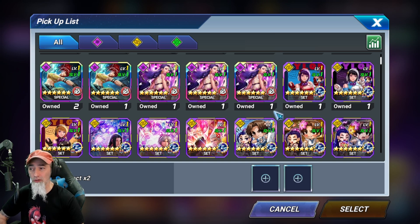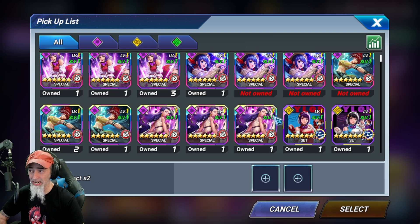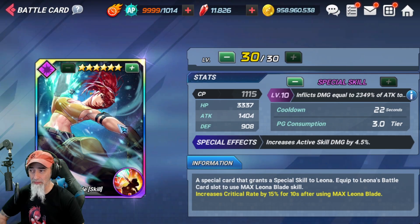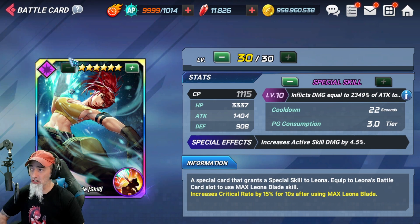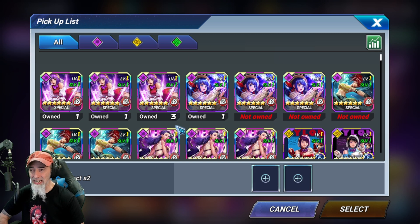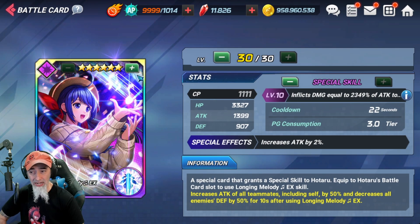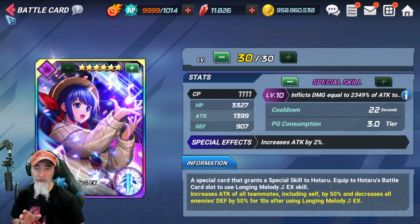The Athena set is just an all-around good set for all EX characters in the game. If you're looking to get a 3PG, it's always good. Leona's 3PG does give her critical rate, however if you have the SS version there's really no need for it, but it is nice for those extra buffs. Hodaru's is like Long's — it gives increase of all teammates including self by 50 and decreases all enemies' defense by 50.